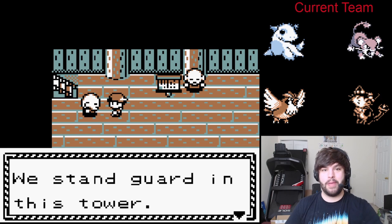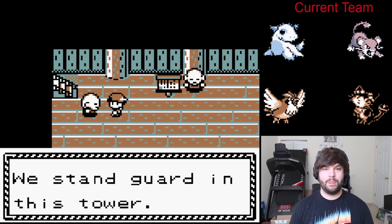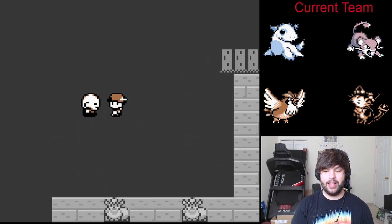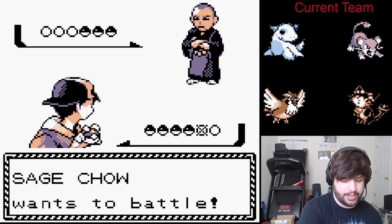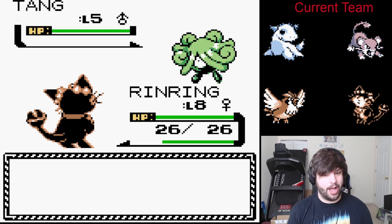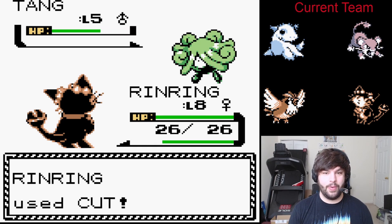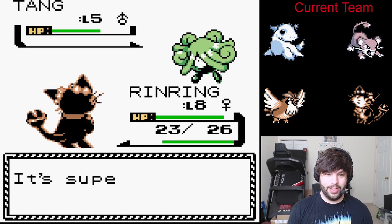Hey guys, what is up? It is your boy Michael here with PlayThirsts, bringing you another episode of our Pokémon Space World demo. I accidentally ran back in here too fast and we're immediately in a battle, but that's okay because I just went to go heal and that was pretty much about it. We learned a couple interesting things last episode: Dark types were initially supposed to be weak to normal and Dark type as well, which I find actually a little odd, but I'm glad it did not stay that way as almost every Pokémon can learn a normal type move, such as Tang.